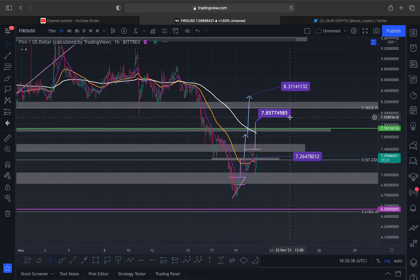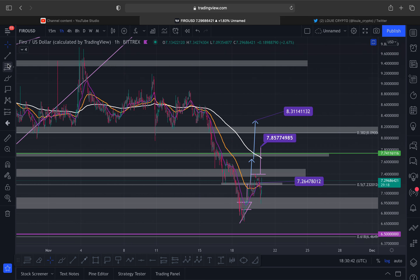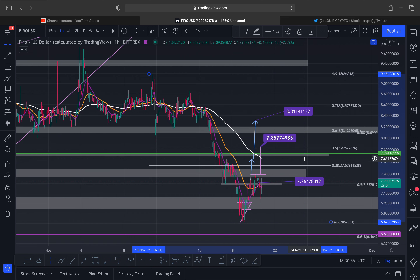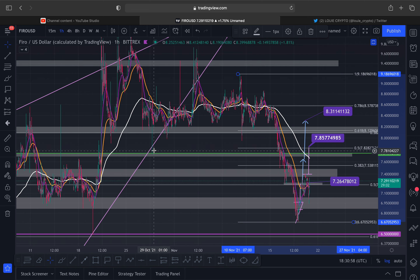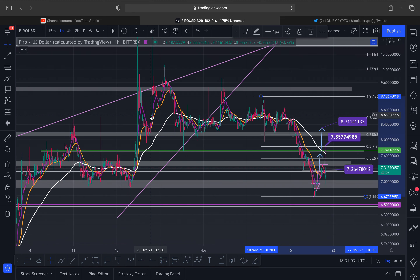Let's go from the start of the Evergrande dip — that happened right here — and we need to work our way through these fibs as well. Look at that for confluence with this double bottom: if we break out, it takes us to seven dollars eighty-five, which is this very key level of support at seven dollars seventy-four. Look at that bounce — this is the target I gave you if we ever lost eight dollars twenty.